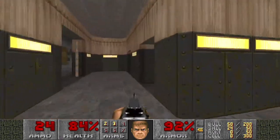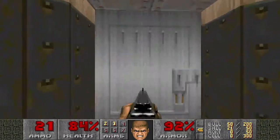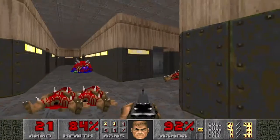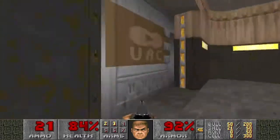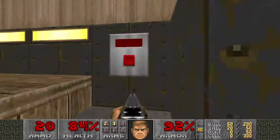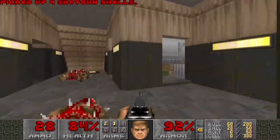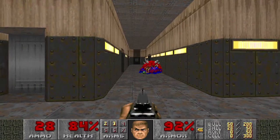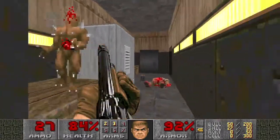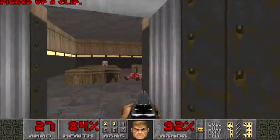This is obviously not going to be particularly challenging, being the opening map of the set. You'll notice it's also full of kind of Doom cute sector furniture and the like. That button there opens up that button there, which opens up all of the doors on the map, which is how you get outside to recover the red key, which is actually completely optional.